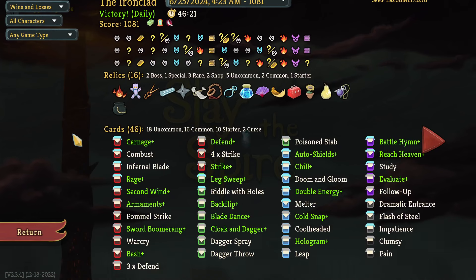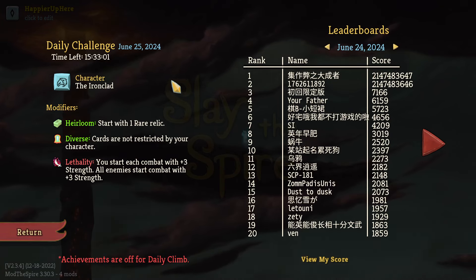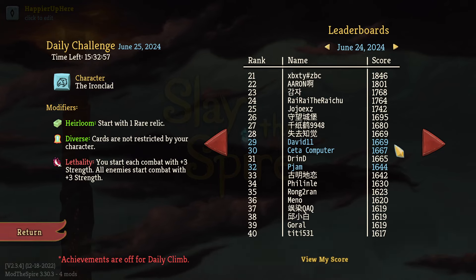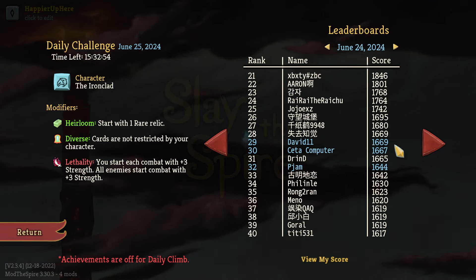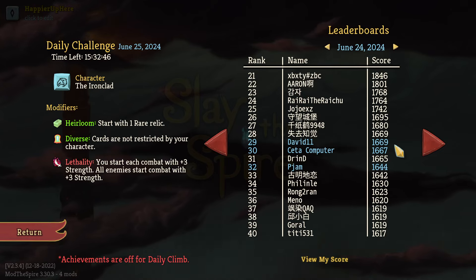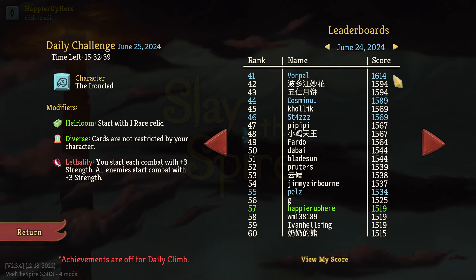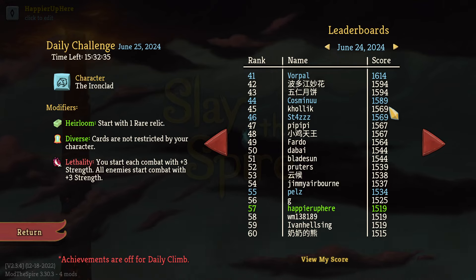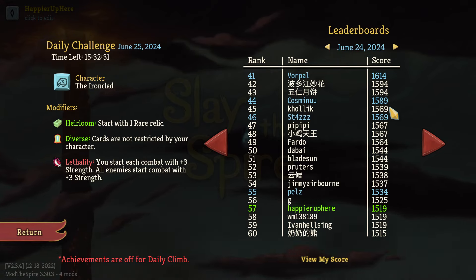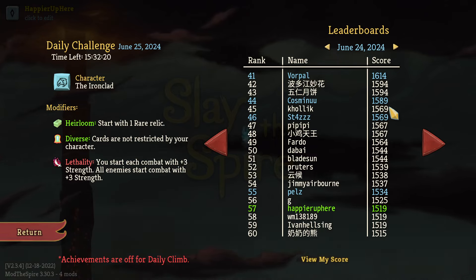Let me know in the comments. I never was in danger of dying but had no chance of perfecting — maybe if I was slightly more aggressive, or had a Crescendo in that final boss fight, I might have been able to kill. Let's read the scores from yesterday. Yesterday was an Ironclad run with All-Star, Purple Cards, and Big Game Hunter modifiers — lots of Ironclad days in a row. David did really well with 1669 — perfected all the elites and bosses, got Highlander, missed Overkill, got Combo and the Time modifier. Cita was 1667, PGM got 1644.